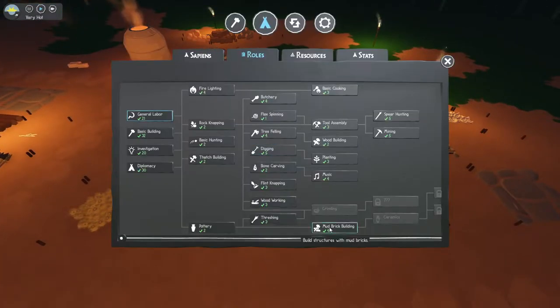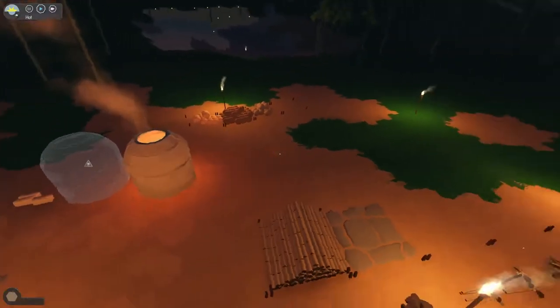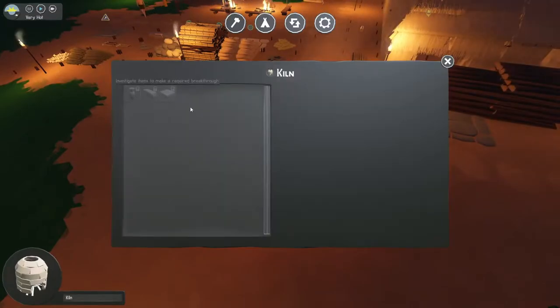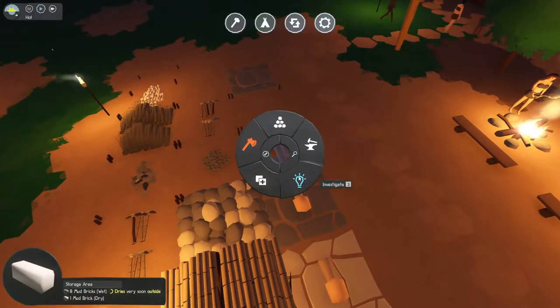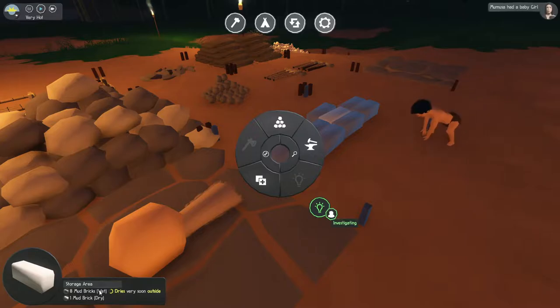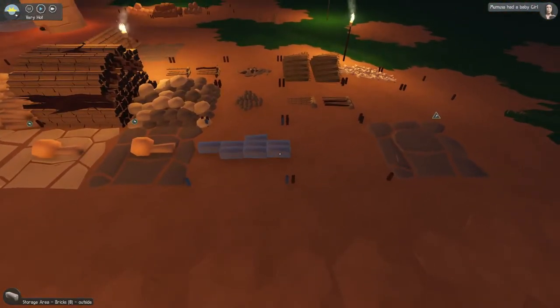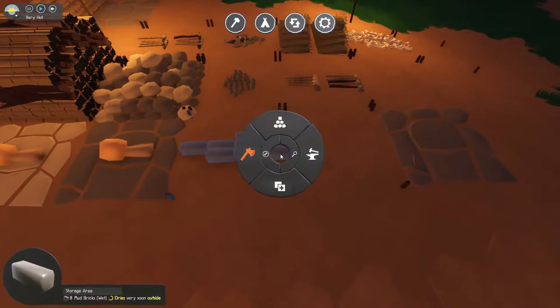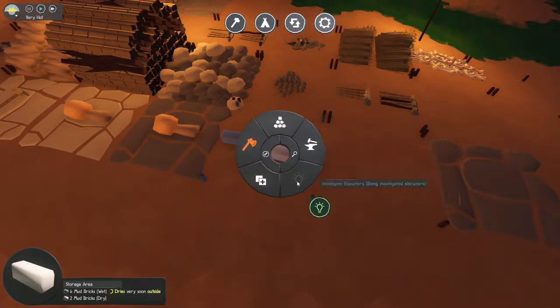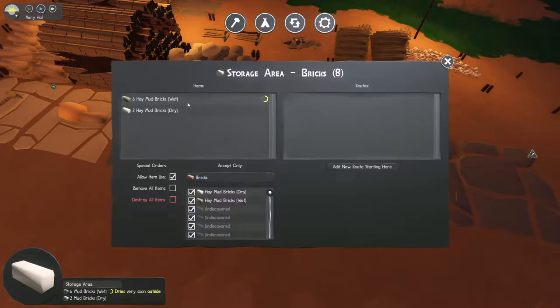We have mud brick building set up. We need to investigate the bricks that have already been cooked up. So these are mud bricks - some of them are drying. It looks like you have to investigate the mud brick that's not dried up and then also investigate the one that's dried.